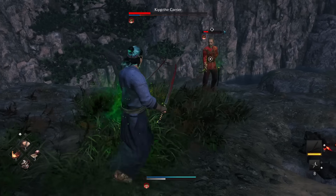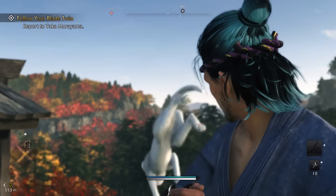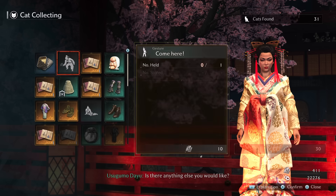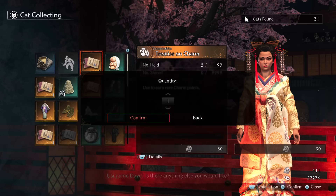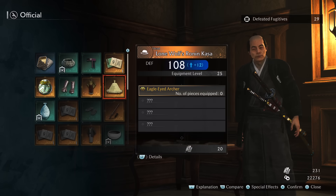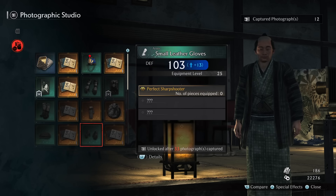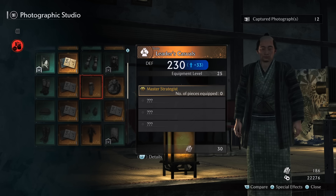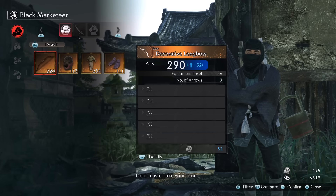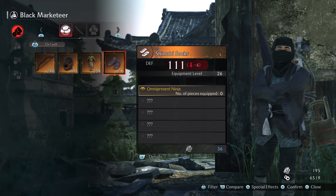The more open world activities you do, you'll earn silver coins — for doing most activities, especially for collecting cats, which is just fun on its own. Silver coins have unique vendors for each type of open world activity: cats, fugitives, photography, etc. These vendors sell unique items like gestures, skill books, and accessories, but the main kicker is the specific gear they sell with set bonuses. If you're chasing specific sets, you can trade silver coins for that gear. Black marketeers will also use silver coins, letting you buy weapon and armor upgrades.